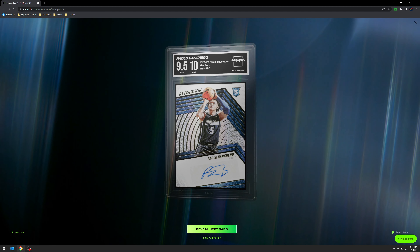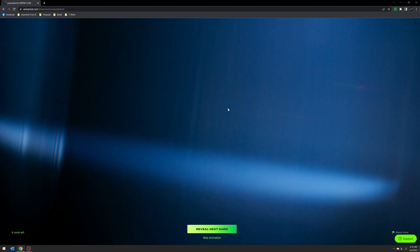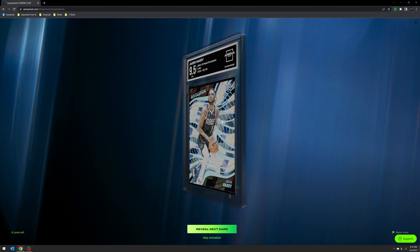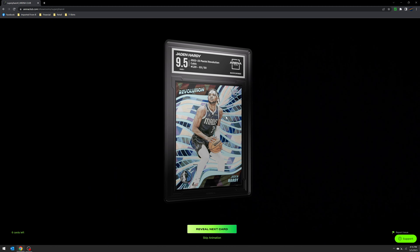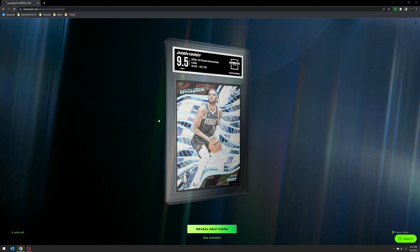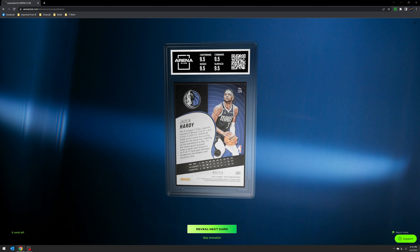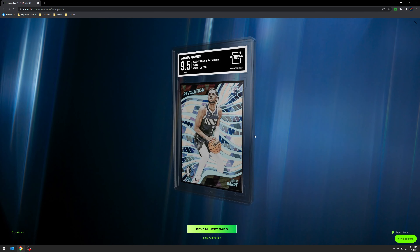I would love to get an Infinite of this auto, but I know that's going to be pretty tough to pull. Six cards left — here's another one from the Pac-Man break where I hit the Mavs. I got the Luca auto as well as this jersey number match — number 3 out of 50 — Cubic of Jaden Hardy. Not bad at all.